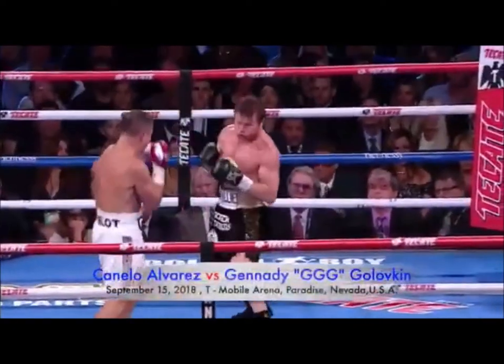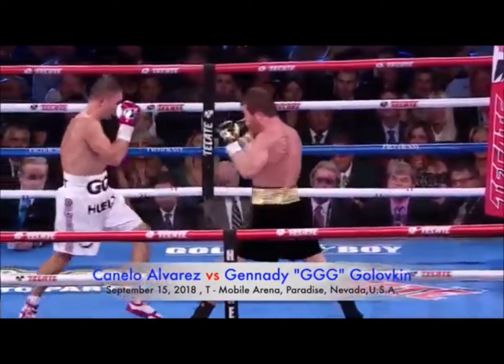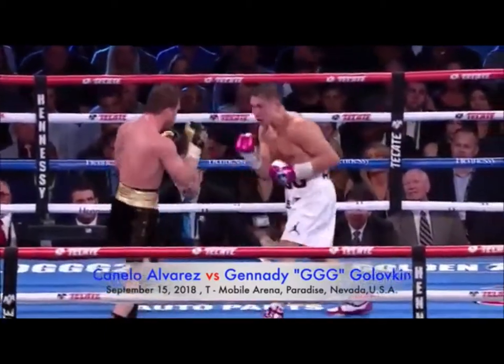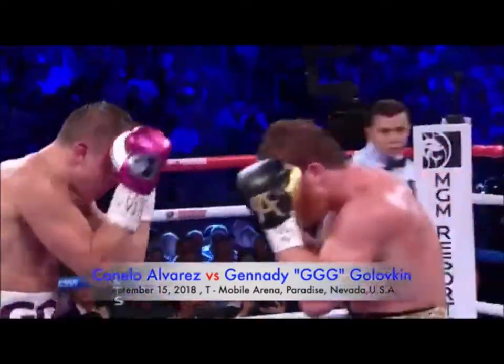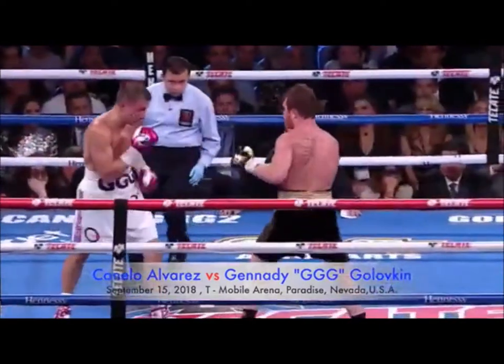Harold Letterman, how did you score the first six rounds? I got it three rounds apiece — all even, a 57-57 fight. I gave rounds three, four, and five to Gennady Golovkin, but I thought Canelo came back and won round six to tie it up. Round six was a round in which Canelo landed. Canelo continues to throw body shots.